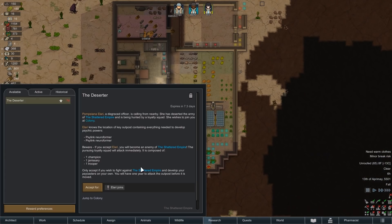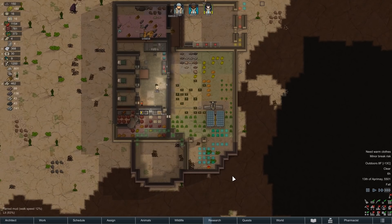Quest available: a disgraced officer has deserted the army of the shattered empire and is being hunted by a loyalty squad. She wishes to join us and knows the location of a key outpost containing everything needed to develop some Psylink Neuroformers. The enemies include a Champion, a Janissary, and a Trooper. I think we could deal with one or two of those. With 7.3 days on the timer I don't have to worry about it right now.